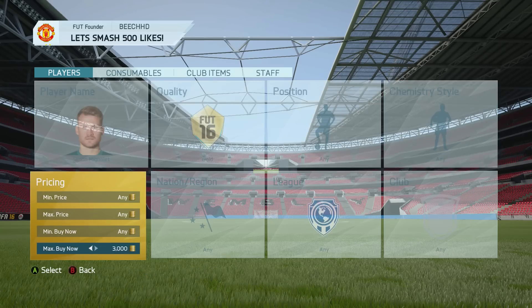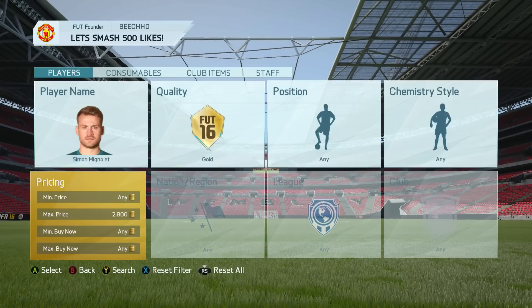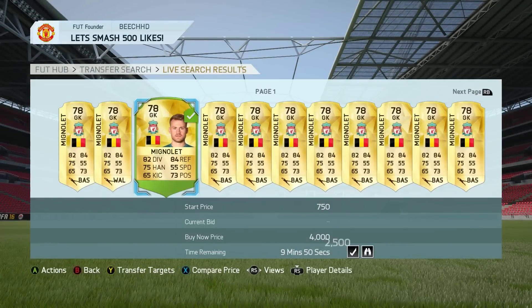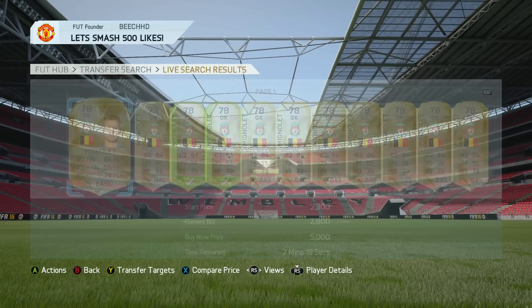Next we use Mignolay, who goes for about 3,200 to 3,300 coins on Xbox. I set the max I want to pay at 2,700 to 2,800 coins and bid on all those cards. Slowly raise the price to 2,500 coins and eventually win a few — not all of them. This method can be frustrating: sometimes you'll win nothing, other times quite a few, and that's better profit.